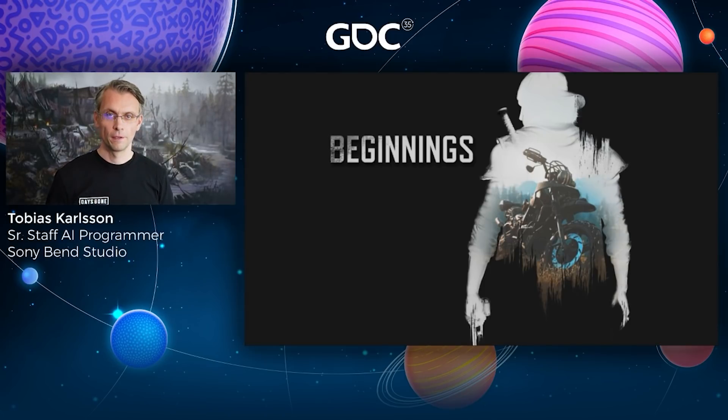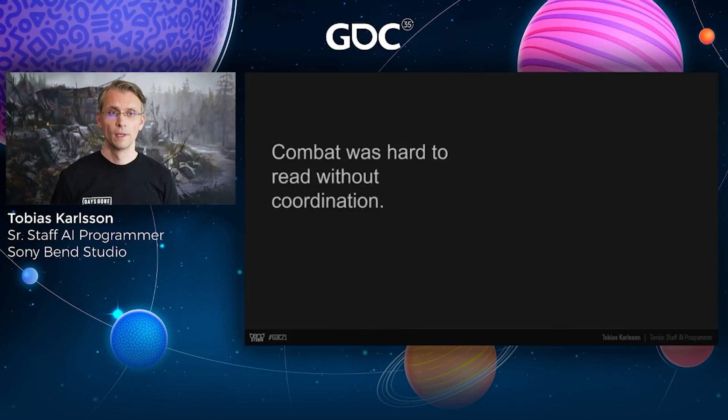When we started working on Days Gone's human AIs, we started with individual AI behaviors — making sure AIs could fire their guns and hit targets, reload when out of ammo, and get into cover. This looked good with a single AI. But as soon as we added more AIs — particularly two groups that were enemies of each other — things didn't look as good. The obvious reason was that we had no coordination. The biggest problem was that combat was very difficult to read. Our two sides would intermingle with each other — just a mix of enemies trying to attack each other.